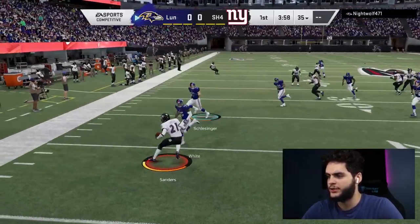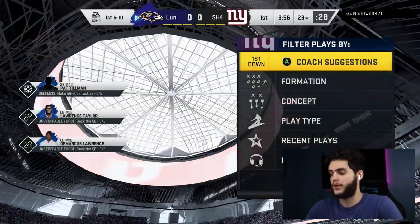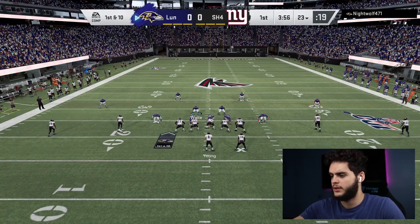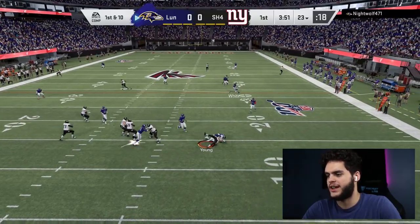I haven't seen anything crazy with this Deion — the full one is probably nasty, but I think that's the powered-up one most people have. We're starting off on defense, gonna sit in a little Tampa 2, see what I can get done. He's got Steve Young. He doesn't have an escape artist, so that bodes well for me. Steve Young is nasty at times. Nice sack by Lawrence Taylor.